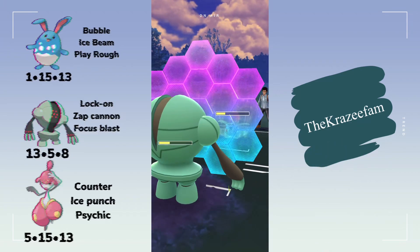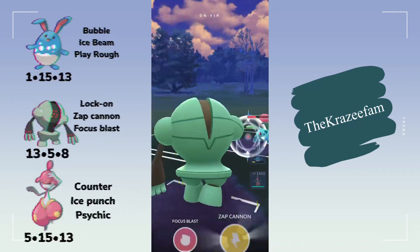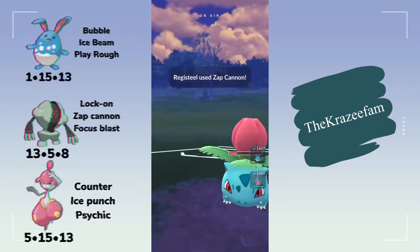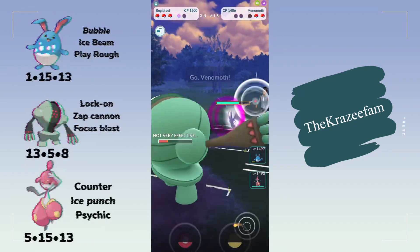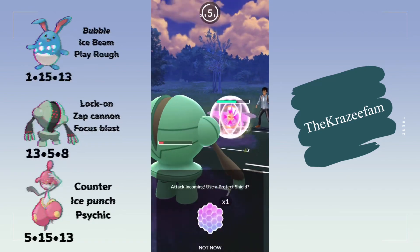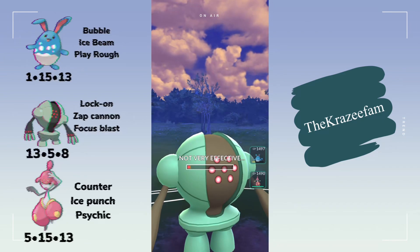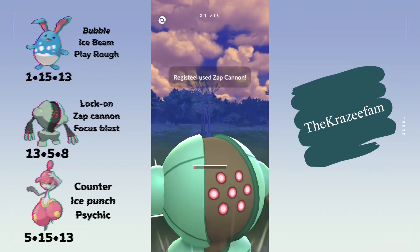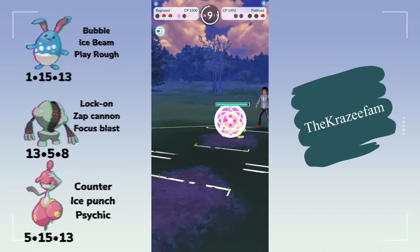I wanted to make a video on it and let everybody see it in case it can help anybody. I know there's a lot of Flyers out there, and the Ice moves on the two Pokémon really help. The Zap Cannon is really good for the Flyers as well. Counter and Focus Blast hit your Steels, Normal types, Ground types — really good. It just seemed quite balanced and it worked well for me.